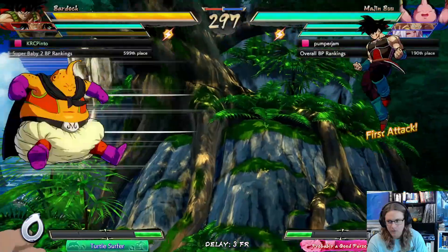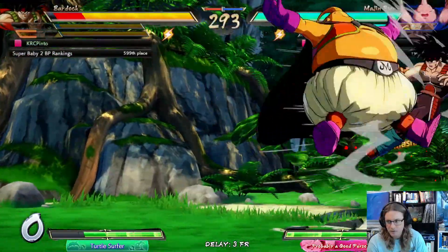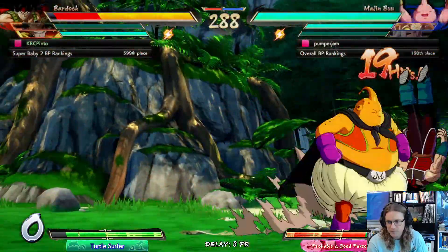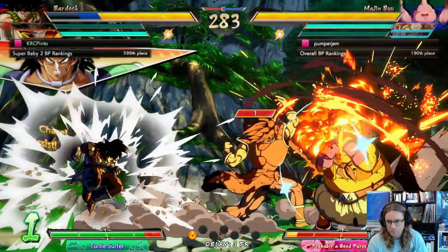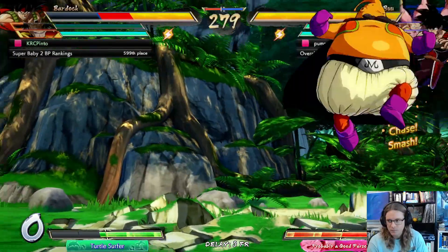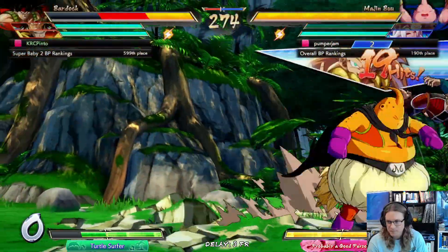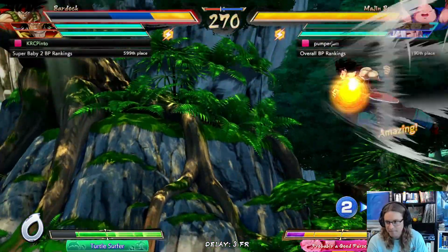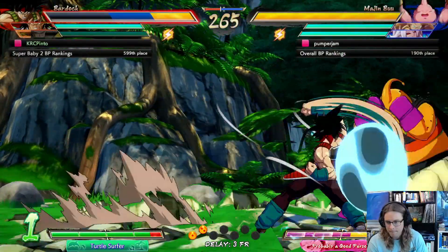While Kid Buu has always been a demon of Dragon Ball FighterZ, his rounder form is a bit less popular. Majin Buu is one of those characters like Nappa who historically attracts tech gods for his reset potential, but is rarely seen in competitive play. However, with Season 3 came some new life for Majin Buu, and the longtime players have been thriving ever since. Today's guest is Pumper Jam, one of the best to ever do it with the Big Pink Gumball — one of the most prominent competitive Fat Buu players there is, and today he shares the secret sauce.